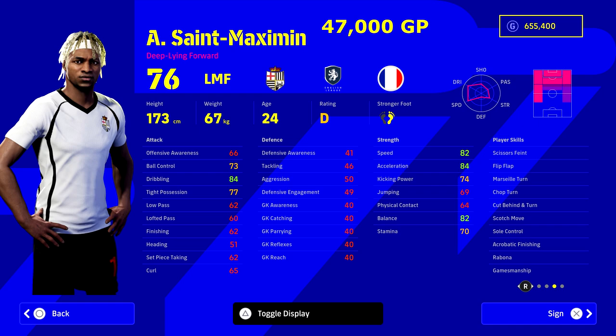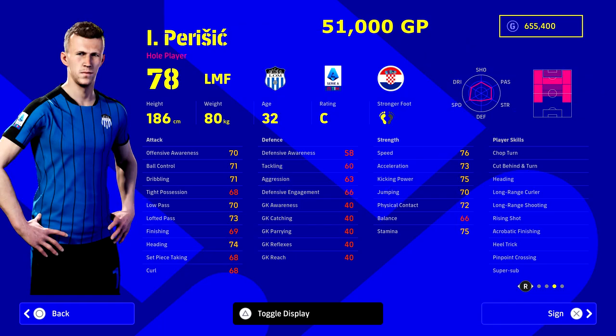Going back to the ying and yang — you either want a pure speed merchant or a player that can do it all. Saint-Maximin from Newcastle can do it all. He's a really fast player: 84 acceleration, 82 balance, 84 dribbling. You can train him up to mid to high 80s or even low 90s in all those stats. He's got all the player skills you could possibly want to absolutely rinse people on the wings, defending 1v1s — he's a really really good player.